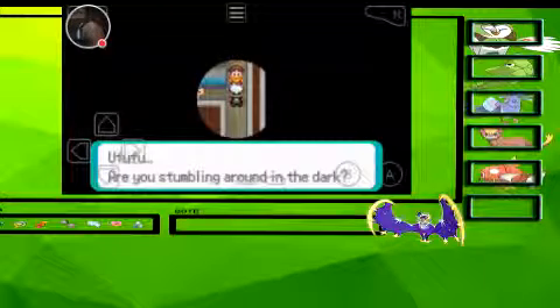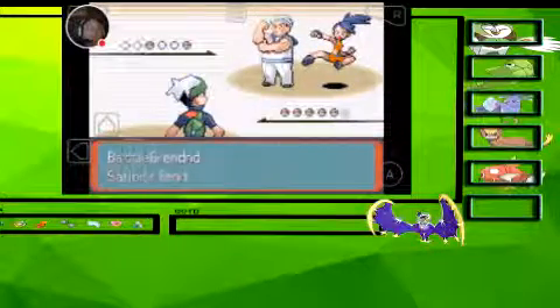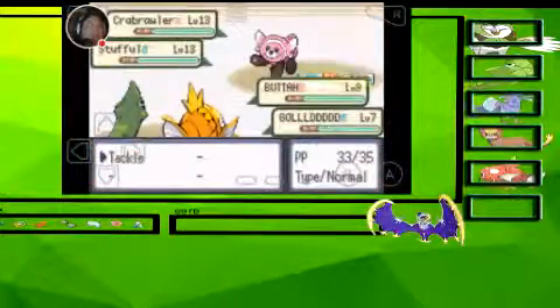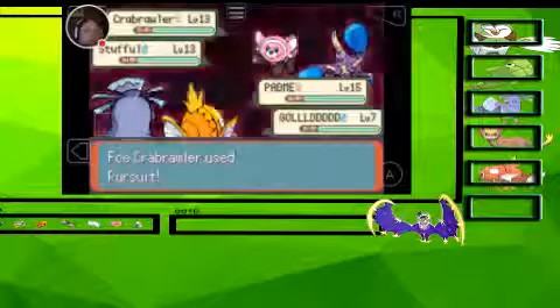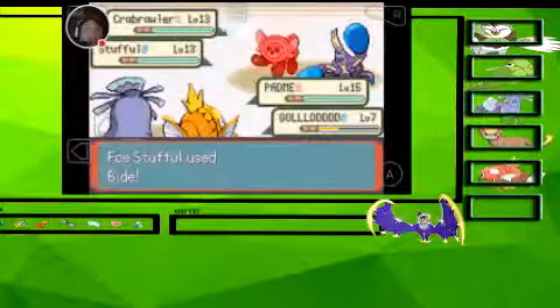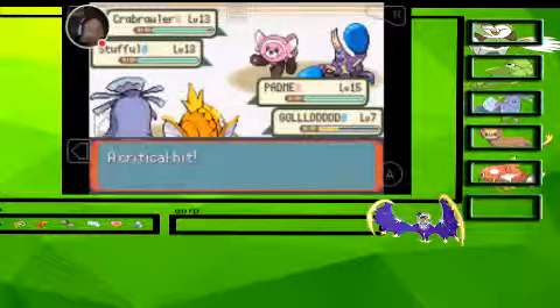I know there are a lot of trainers in here. Oh, a double battle — perfect! I actually wanted a double battle. Okay, Crabrawler. Guard, Gold — okay I'm going to switch into Padme and just have Tackle that thing. Hopefully they don't both go for you, Gold. You may die, Gold. Oh, don't attack that thing. Got it.